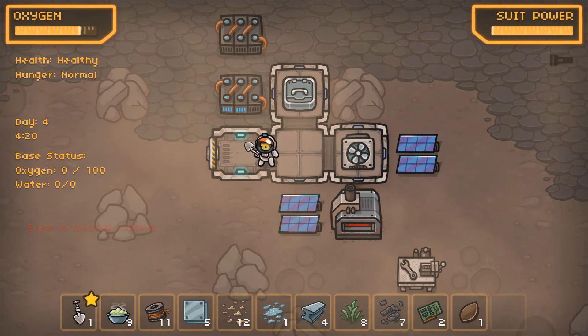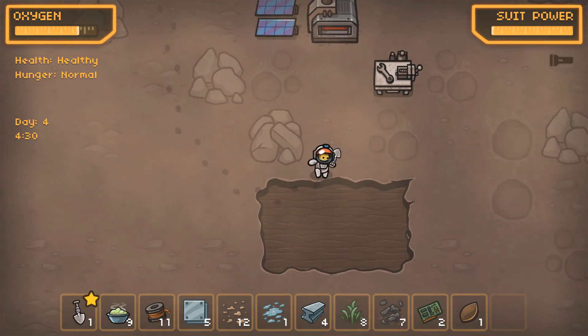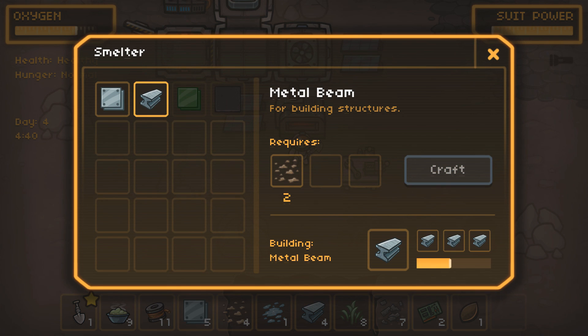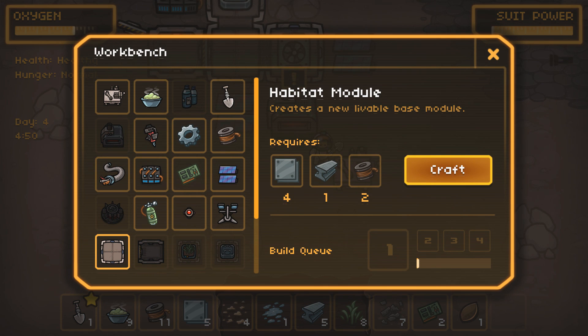We've got a hundred oxygen we can store now. Is that because we've got extra base area? That's probably a really good thing. We're leaking oxygen from the thing that generates oxygen — not good. Of all the places that could leak oxygen. We'll go eight more of these — that should bang out really quickly — and we should be able to make a new hab module over here.